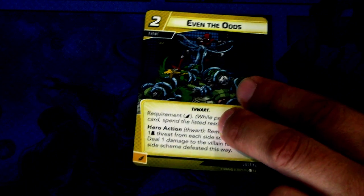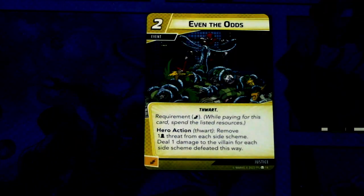Then we have the event Even the Odds. There are three copies of this. Even the Odds is a two cost event, Thwart trait, requirement: one energy resource while playing this card. Hero Action Thwart: remove one threat from each side scheme, deal one damage to the villain for each side scheme. This can be committed as an energy resource. This seems like a really specific card to use in scenarios with a lot of side schemes, but not sure if it's that good overall.